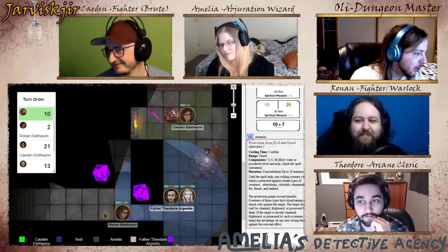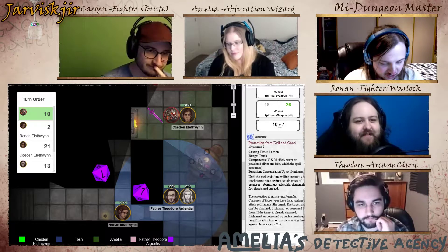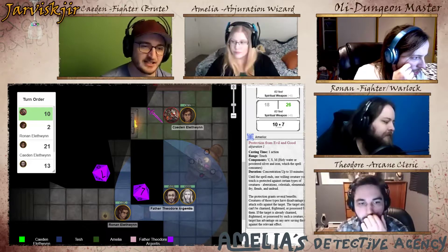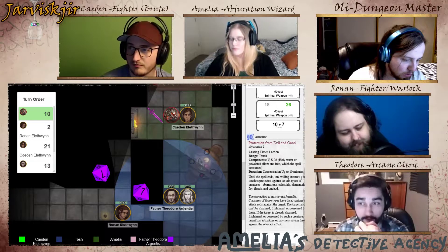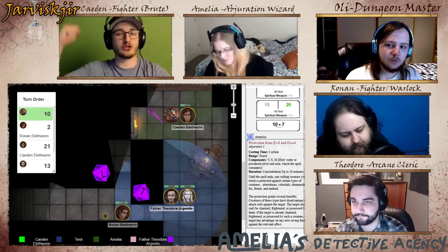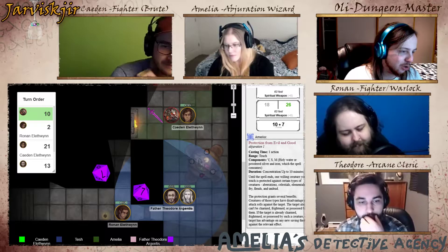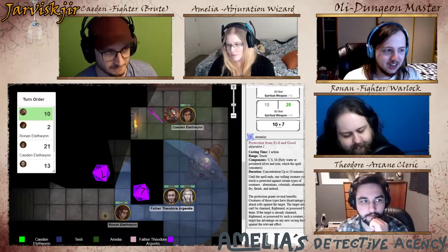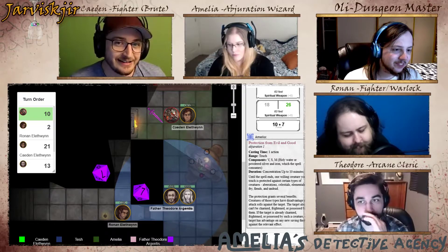And guess what it's going to try and do? Smash. A slam attack goes against Caden — AC is 16, the slam doesn't hit. It then tries to bite, which also misses. The creature is lunging and moving very similarly to a giant frog — something Caden has probably fought at this point.